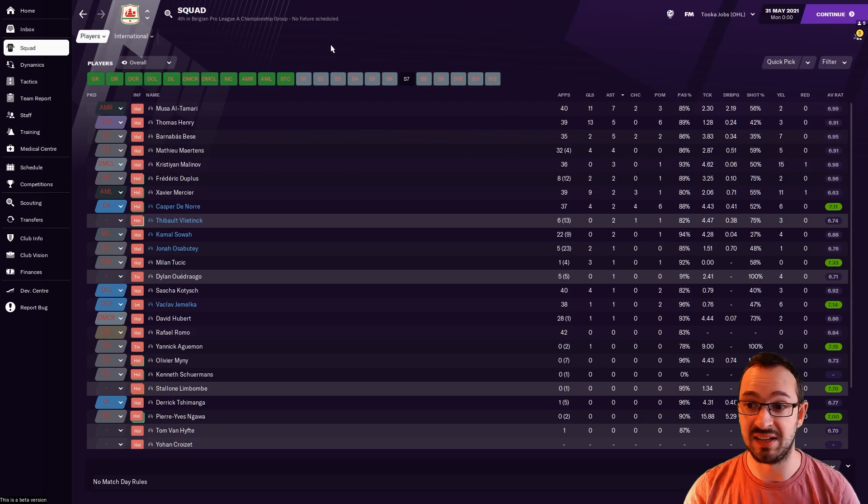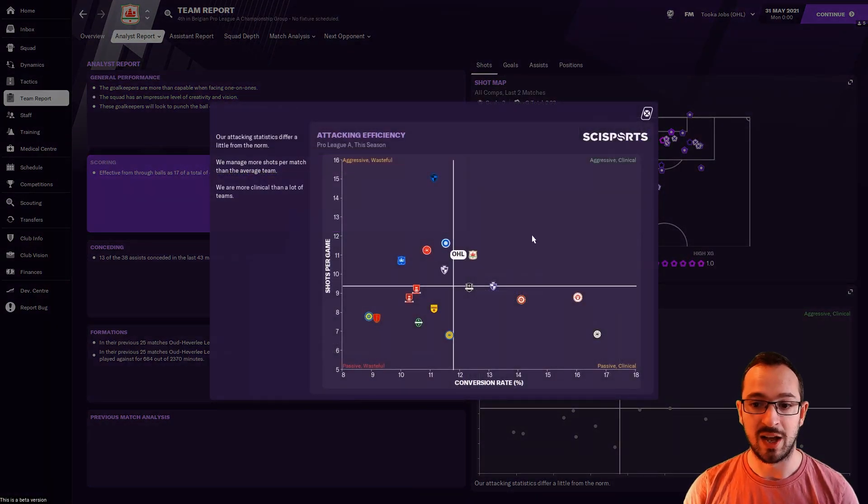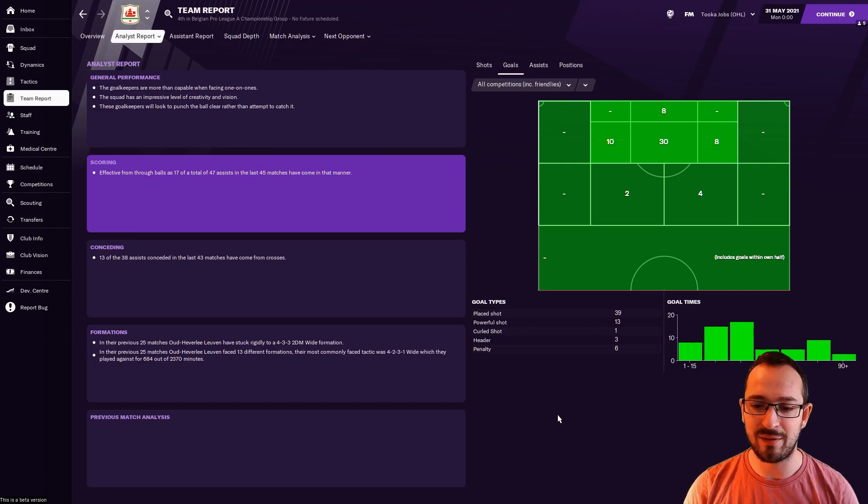OHL did their job and finished in a brilliant position. Team report: above average on passing, goals, and conceding — not outstandingly better but still performing better than the league average. Scoring: aggressive and clinical — that's where you want to be. OHL has done fantastic for the team that they are.